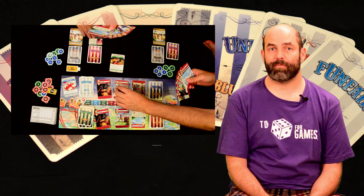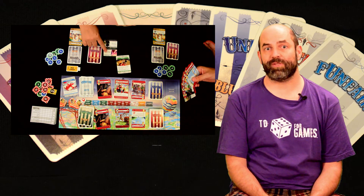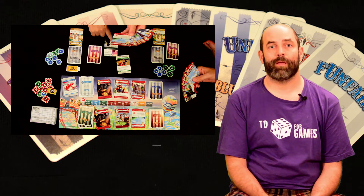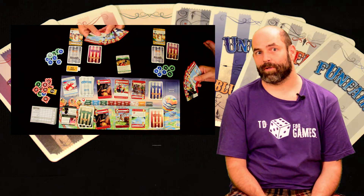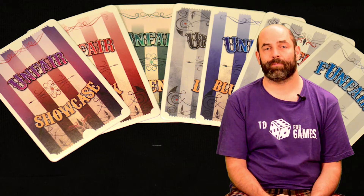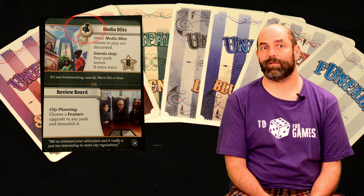Important! Event cards have a top and a bottom option. The top is used at this point and usually helps the player who played the card. The bottom half is usually in reaction to another player's action, which you can choose to use at that time instead. Also, the pushpin symbol means that this effect happens later in the round.